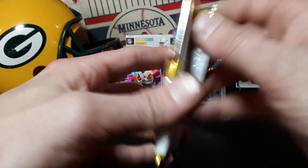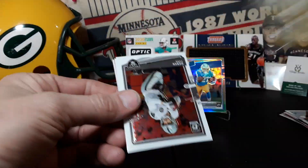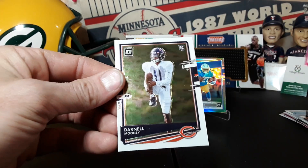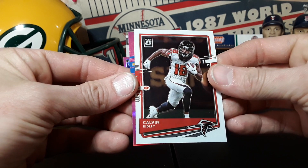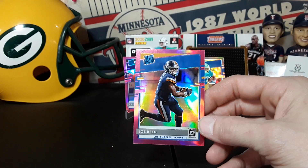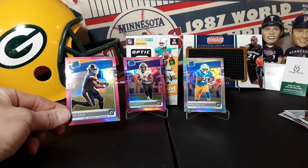All right guys, last pack here — see if we can get a little last pack mojo or last pack no go. First up Derek Carr, Calvin Ridley coming from the back, Darnell Mooney, and our last pink — oh man, I think this might be a charger. Oh it is a charger — Joel Reed though. Charger hotbox but not the charger you want. But I can't complain, just ripping some Optic is sweet. I want to thank everybody for watching, it's much appreciated guys — till next time, peace.